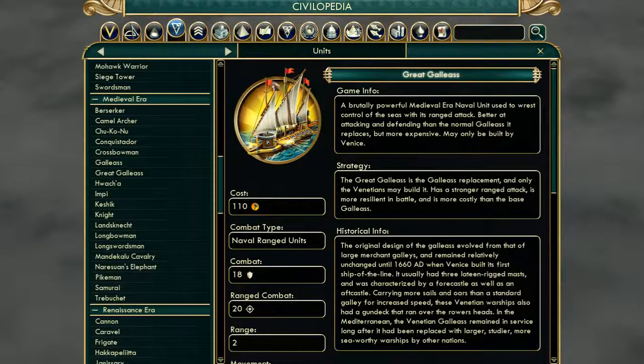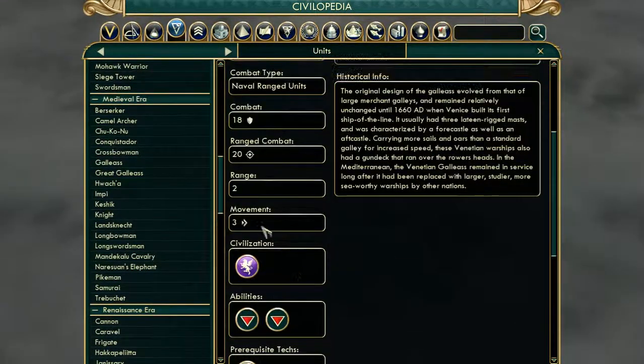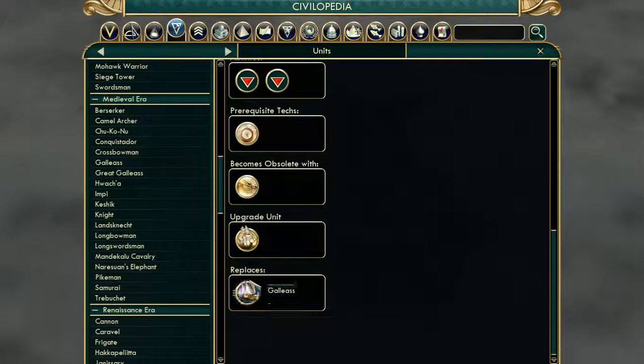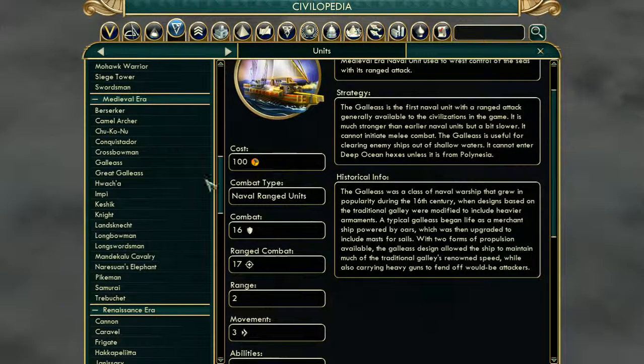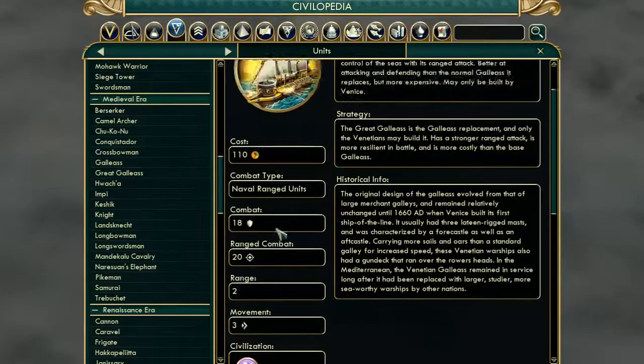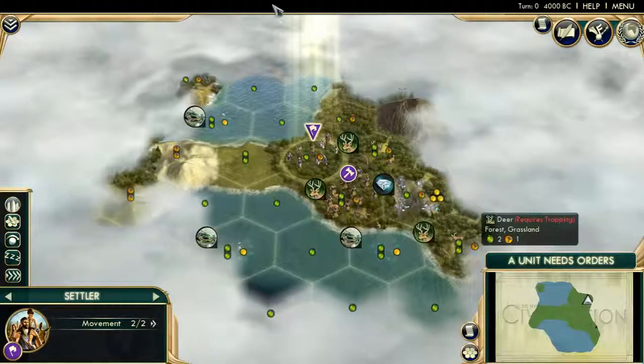All the civs have unique units, and Venice is no exception. We get the Great Galleass, which is just a better version of the Galleass. They get 18 normal strength and 20 ranged strength, whereas the standard Galleass only gets 16 and 17 — which is a reasonable strength improvement. I don't really care for Galleasses all that much, but it's nice to have.